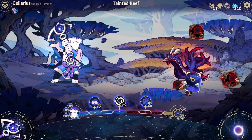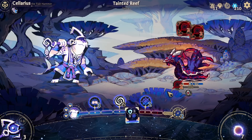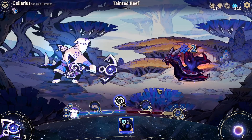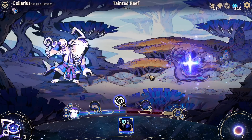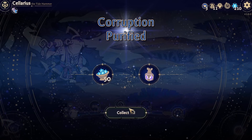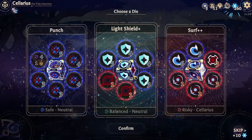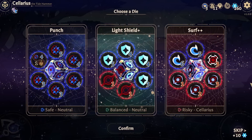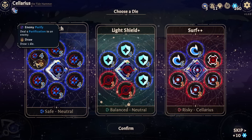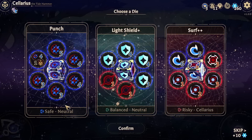Reroll these two. There we go, that's what I'm looking for. Alright, so we got the punch - we've knocked him out. I'm not gonna be able to pull that off every single time, so we're potentially going to be in some danger here. Punch, light shield, and surf. Light shield could actually be pretty good for me. Punch is actually really good, but it's not shark.